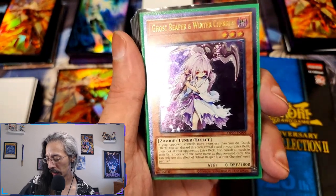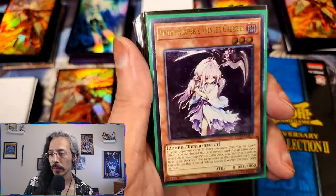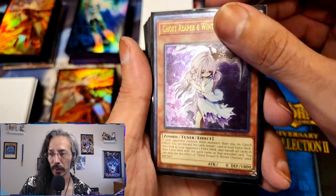I Got Bolt — probably one of the cheapest ultimate rares I have so far. Shout out to J, fresh off the press — three Ghost Reaper and Winter Cherries that I got off of one of his Whatnot channels.